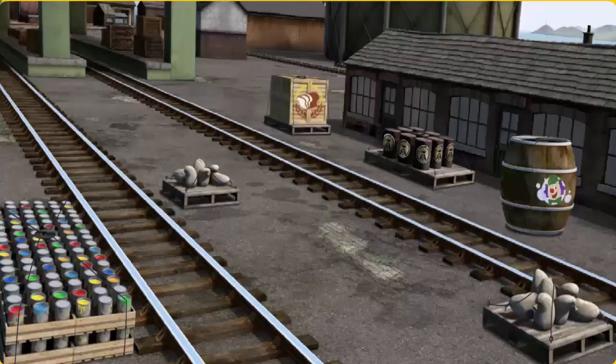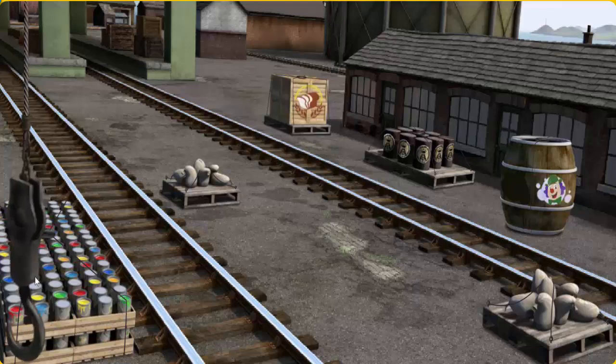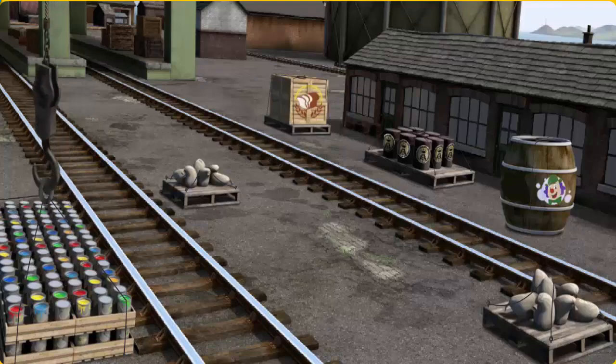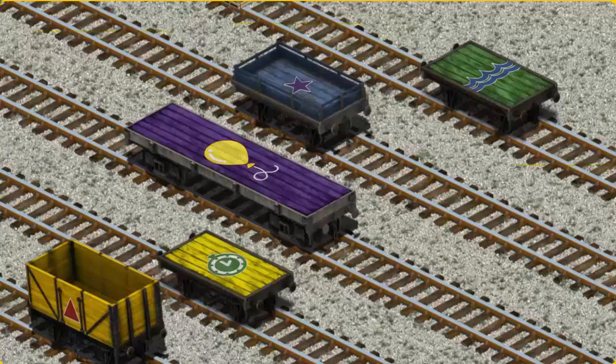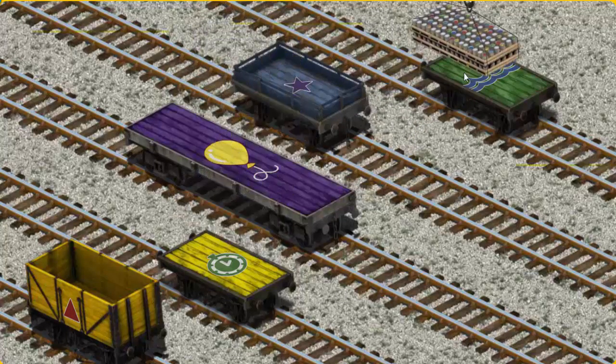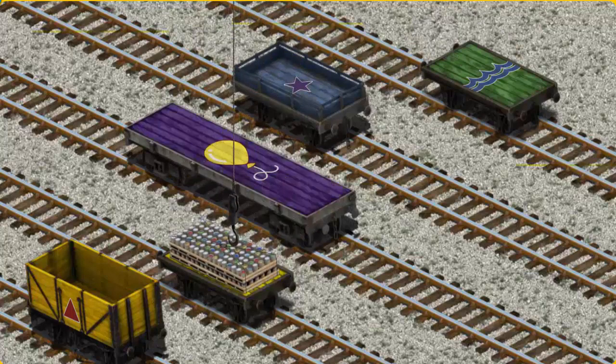Thomas must deliver the cans of paint to the diesel works. Show Cranky where the cans of paint are. There you go. Let's lift and load. Now the cargo must be loaded. Help Cranky find the yellow flatbed with the picture of a green clock. You've found it!